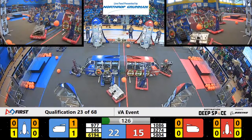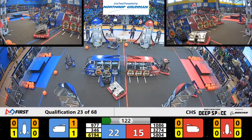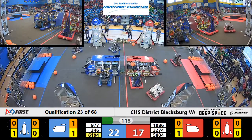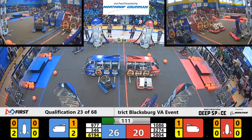1086 looking to drop off that initial ball that they were loaded with. 3274 is playing some opposition against 346, but 346 is trying to score that hatch panel regardless. Ref waving his hand — we'll see if that affects our final score. Blue Cheese, 1086, still trying to get those three points in, and it connects. Three points for the red alliance.